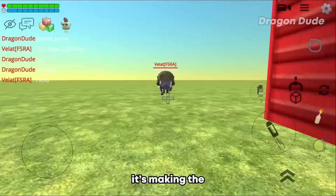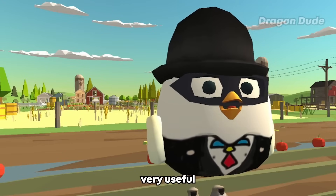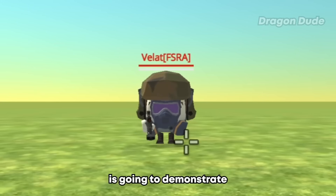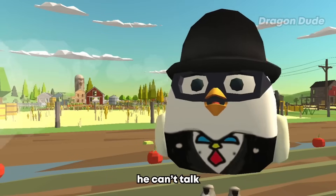Let's jump right into the video. For the first trick, we have making the golden AK-47 shoot and reload automatically. This is very useful for farming coins because now you can shoot people without having to click the shoot button. My friend here is going to demonstrate it.